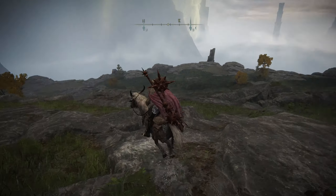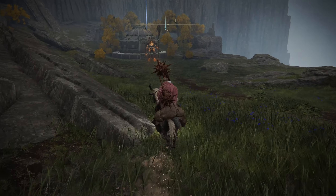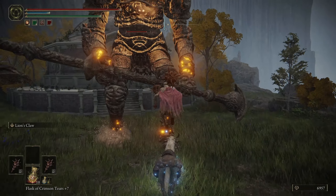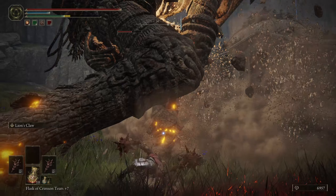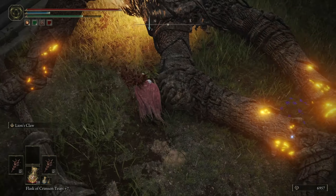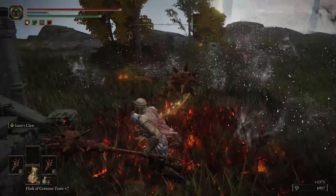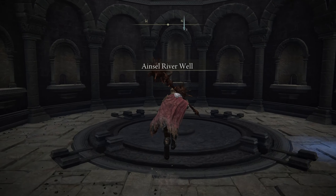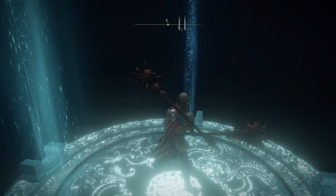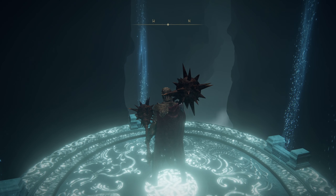I'm very distracted with those guys. I do remember this area down here because of the ants, and also this guy guarding it, so let's go take him out. I think his chest is over here. With him out of the way we can go down here and grab the map for this area. Then I want to go up and get stones for our weapon.